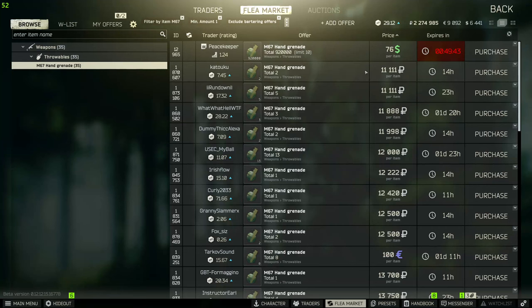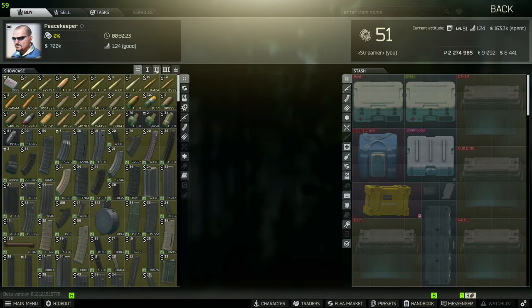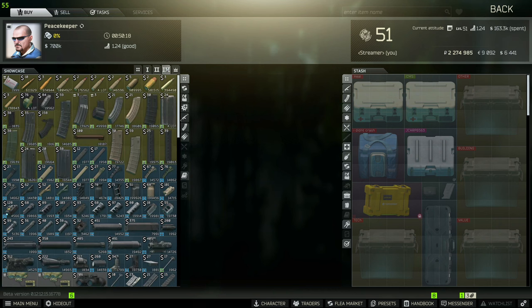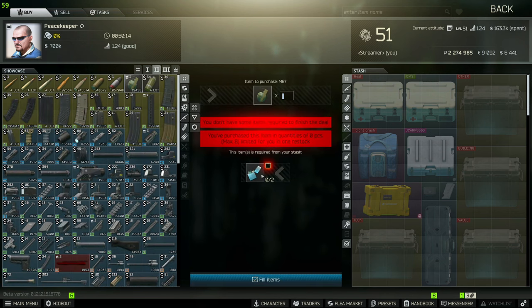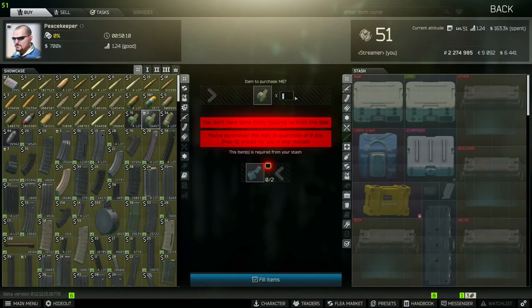Don't forget you can actually buy M67 grenades on the flea market — they aren't that expensive, only around 12 to 13k early wipe, though they can get crazily expensive. If you've completed the Peacekeeper Spartan Part 2 task, you can buy them directly from him at tier 3 Peacekeeper via a barter — two lighters for around 7k. This is realistically easier early wipe, and they don't need to be found in raid.